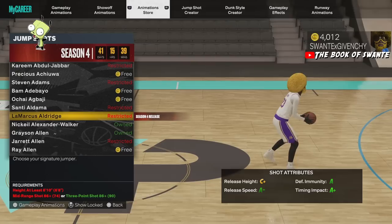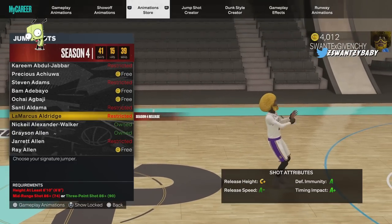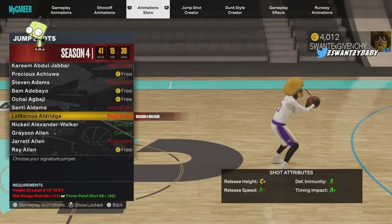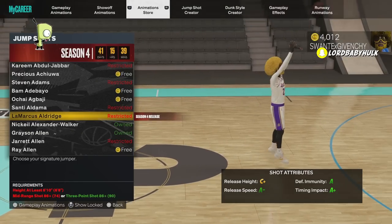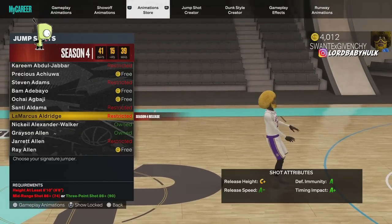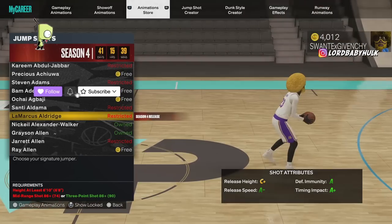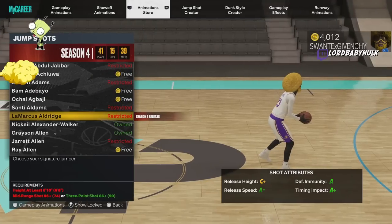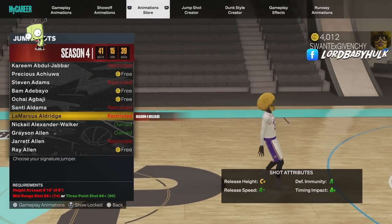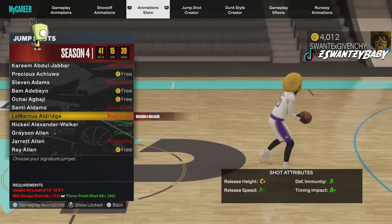I want to show you this shot — LaMarcus Aldridge, for 6'10" and up. This might be the new best big man jump shot base. You're just gonna have to go with the releases I show for my big man jump shots later in the video. But LaMarcus — one of the greatest jump shots of all time — this is definitely one of the best. Test it out and let me know.